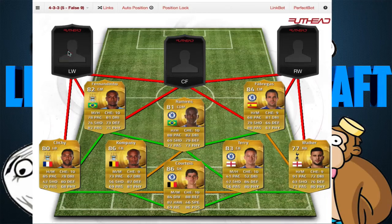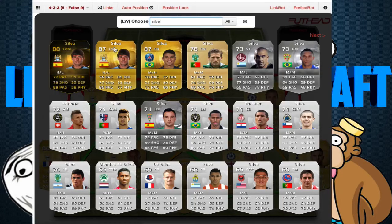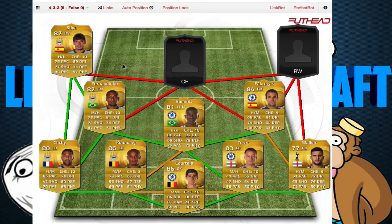On the left we have David Silva. He is just amazing. His inform is probably double the price so I'm just going to keep the base card. He links up with Fernandinho and Clichy — he is just a boss. His stats: 76 pace, 89 dribbling, 77 shooting, 33 defending, 86 passing, and 57 physical. Not the best physical — he is kind of a weak guy — but the dribbling, passing, shooting, and pace are just amazing. That's why I put him as my left man.